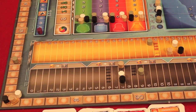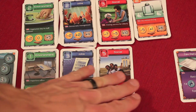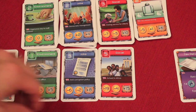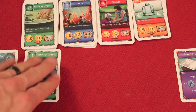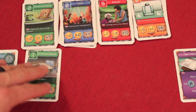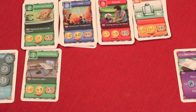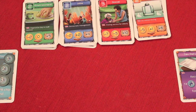I grab the card and it goes in front of me. Depending on the number of players, there's always one fewer card available than the number of players. With four players, only three projects can be taken per round. The last player in turn order cannot take a project. This incentivizes bidding more to get earlier turn order, since the last player misses out.